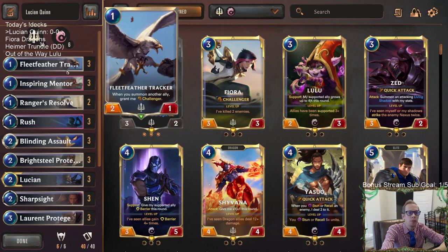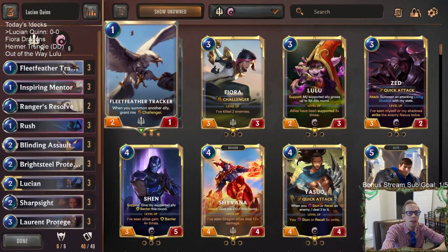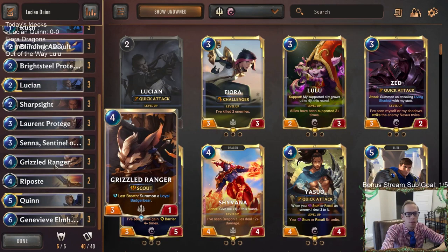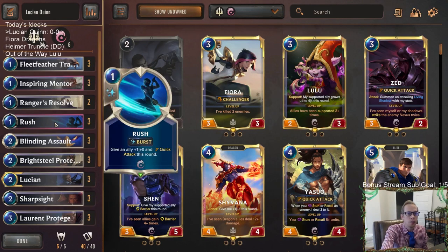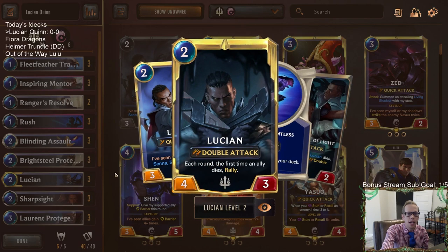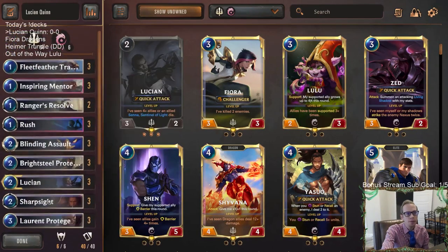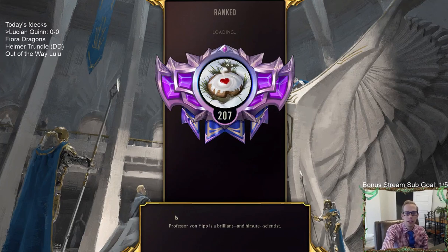This deck's pretty cool because it's all about having challengers and scouts that can attack twice, and giving them rush with quick attack. So you have Valor, which is a challenger with scout — you give it rush, give it quick attack, and it can challenge twice doing three damage. That's pretty cool, it can work like a double removal spell. It works great with Genevieve Elmhart as well, and of course Quinn brings along a Valor. We played this one about a month ago. We haven't really played it since Go Hard's been popular, so let's go play our five games and hopefully dodge Go Hard.